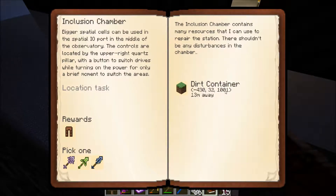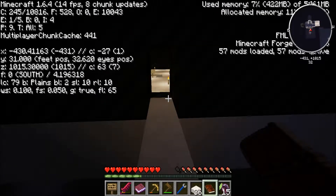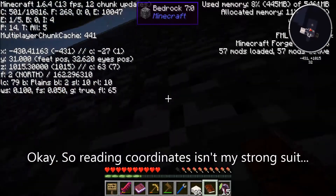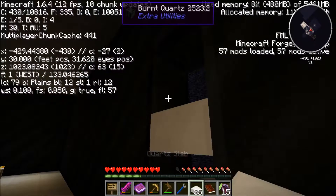Negative 430. Where are we? Negative 430. We're not 13 blocks away — we're up one maybe. Let's go ahead and close this guy off, like so and like so.